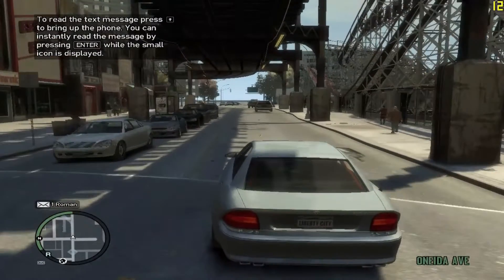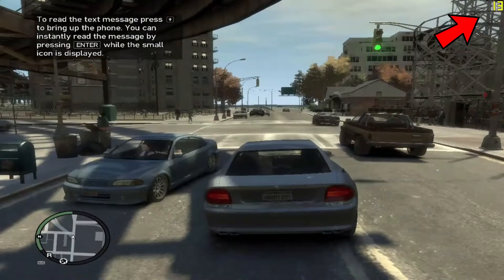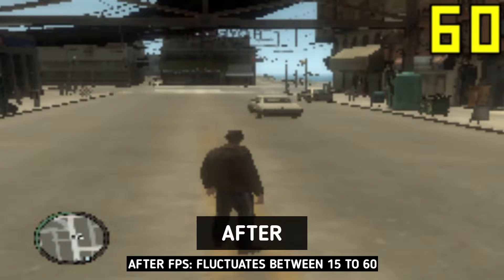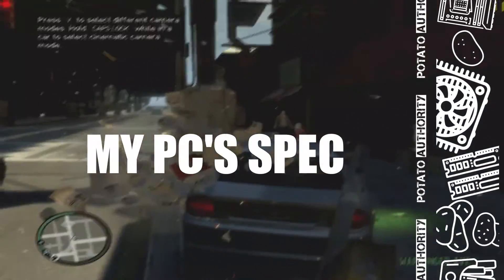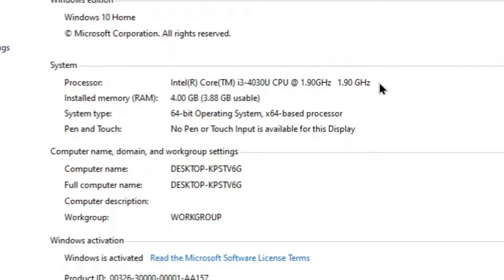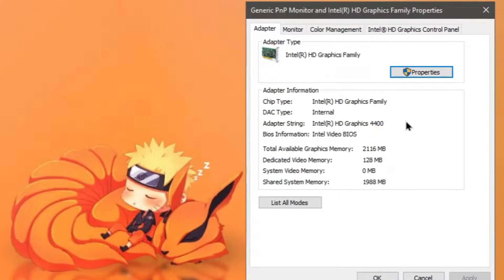Hey, how's it going everyone — this is your potato boy. As you can see I'm playing GTA 4 with a very sad framerate, but fear not, it will look better very soon. Just like my any other video, I'm using a potato PC with an Intel Core i3 4th gen processor, 4GB DDR3 RAM, and Intel HD Graphics 4400.